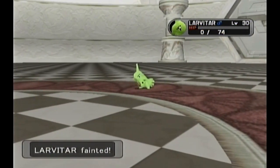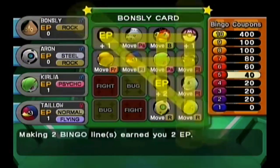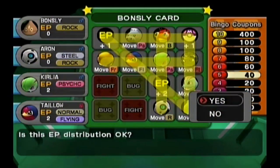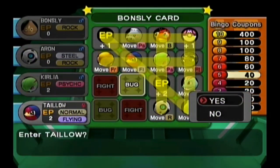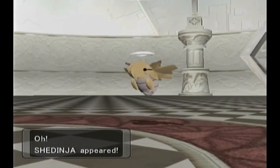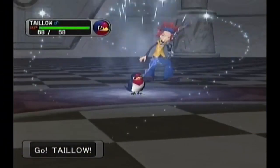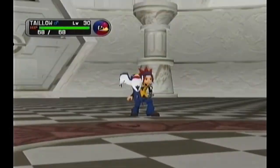I'll give one to you and one to you. I think that's fine if I distribute you two evenly like that. Now I'm going to go to this one and I'm going to use Taillow. This one is an easy one - it's a Shedinja. One Aerolace and that's an automatic victory there. Only has one HP.